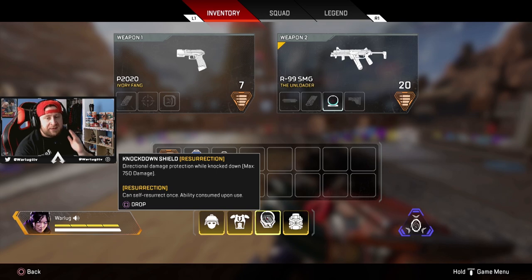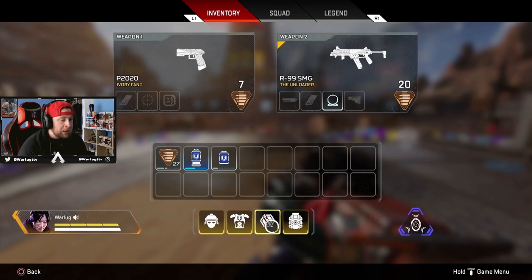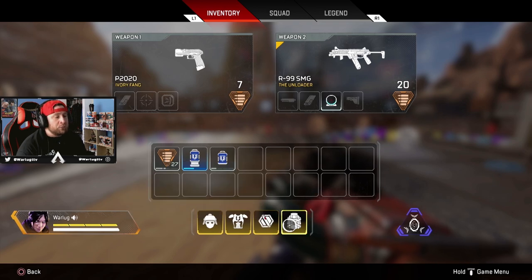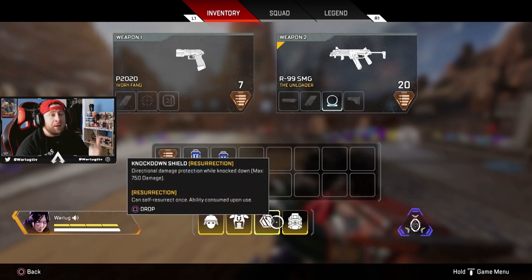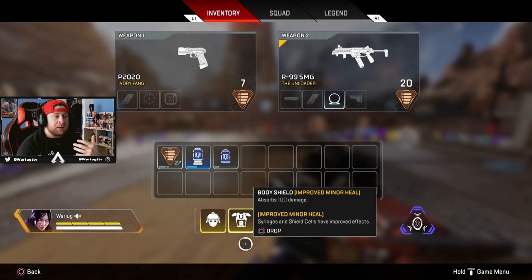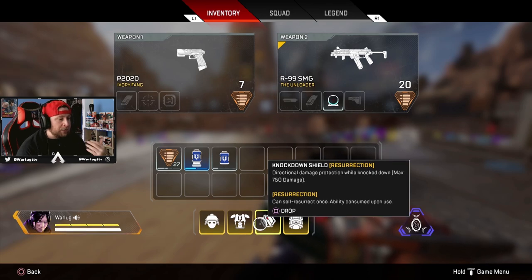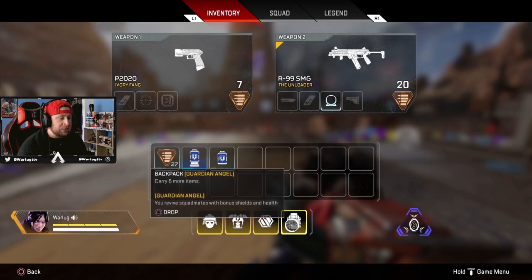Next we're covering the gold knockdown shield, also called the self-res, and the gold backpack known as the Guardian Angel — and these two are a pair. The gold backpack lets you revive squad mates with bonus shields and health, meaning they come back with two shield bars and half health. The gold knockdown shield provides maximum damage protection while knocked and lets you self-resurrect once. You want whoever has the gold backpack to also have the self-res, so if they go down they resurrect with enough health to keep fighting.